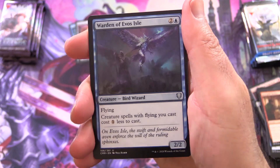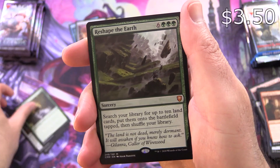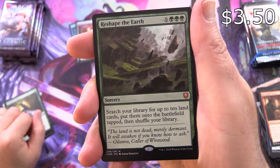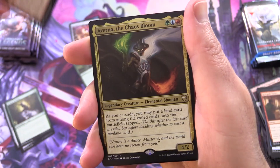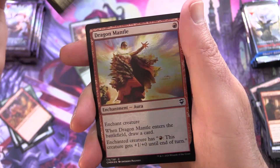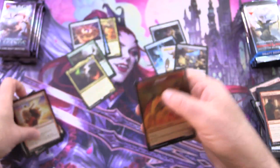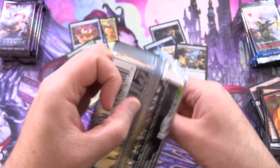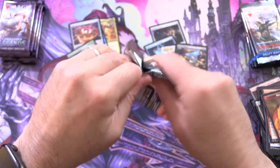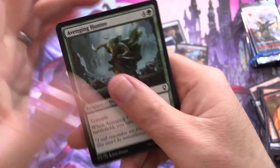We've got Warden of Evos Isle, Hero's Blade, Ordeal of Nylea, and a Mythic — Reshape the Earth. Also Kedis Emberclaw Familiar, Averna the Chaos Bloom, Foil Dragon Mantle, and a Dragon Token. Things are starting to heat up now — the Mythic Train of Value has begun, people. Let's hope it continues.